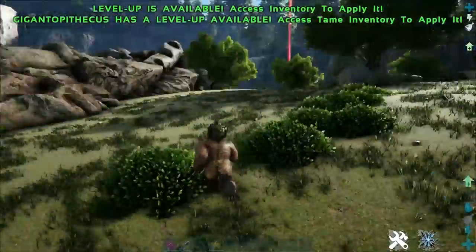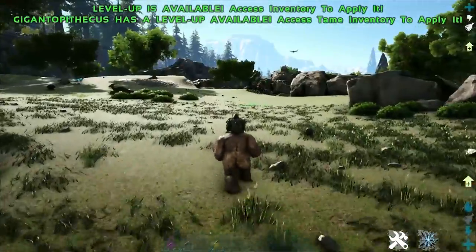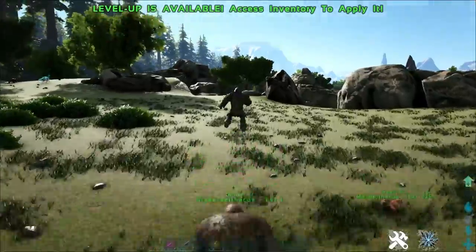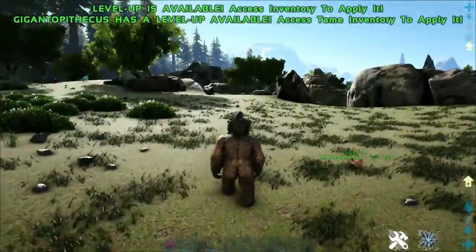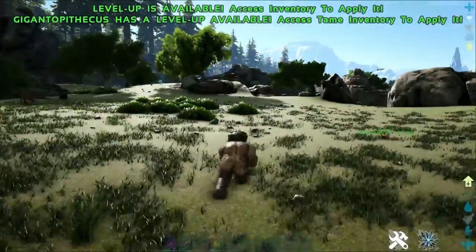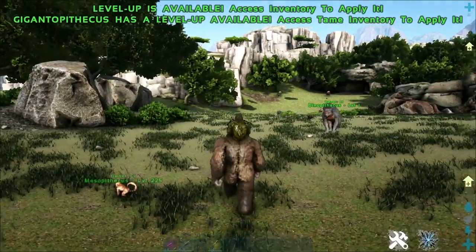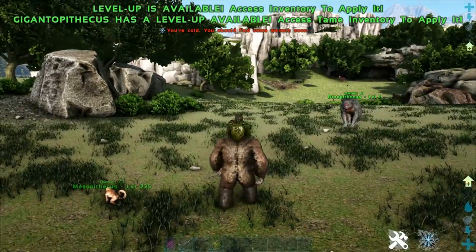However, when you do start scaling these guys up in terms of levels, you'll see that there will be a dramatic difference between the Gigantopithecus and the Dinopithecus. The Gigantopithecus has the ability to slam and throw at the player. The primary attack can also arm asunder, very similarly to the Arthropleura — the Gigantopithecus is capable of breaking through player armor very easily, so these guys can be useful for PvP foot soldiers.